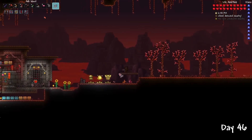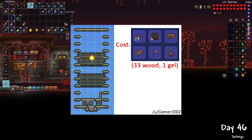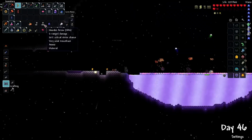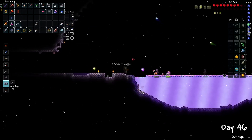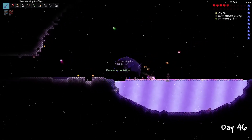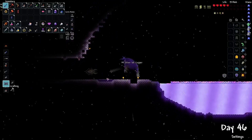I first made some temporary housing just to get some NPCs spawning. Next up, I used the Magic Conch and headed back to the Aether Biome to transmute some permanent power-ups. The Mana Crystal transmutes into the Arcane Crystal, providing permanent mana regen. The Life Crystal turns into the Vital Crystal, providing permanent health regeneration. Any food item gives you Ambrosia, boosting mining and building speed.